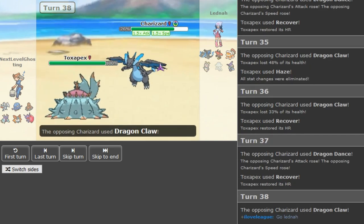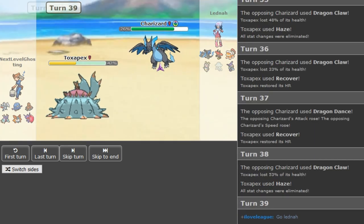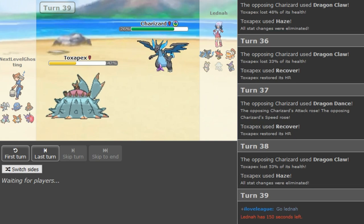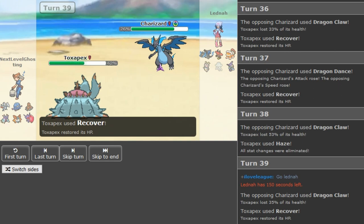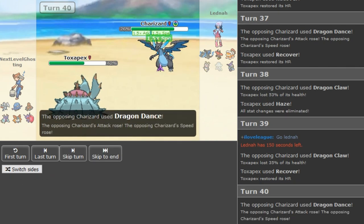At least I want to see a close game. Pex is not needed for anything because it only helps to check Bulu. Tangrowth plus Volcarona walls pretty much the entire team besides Zard X, and Zard X gets trapped by Dactrio.